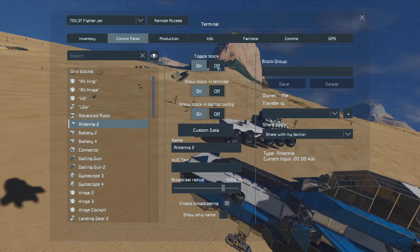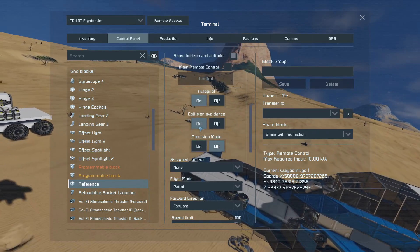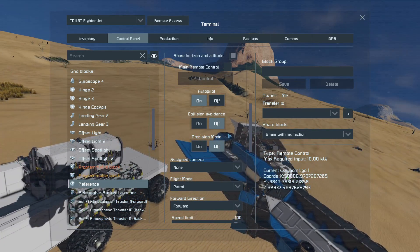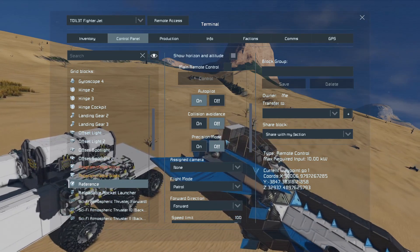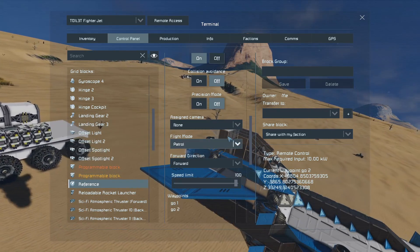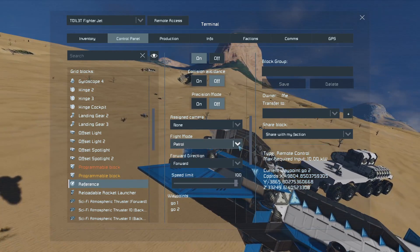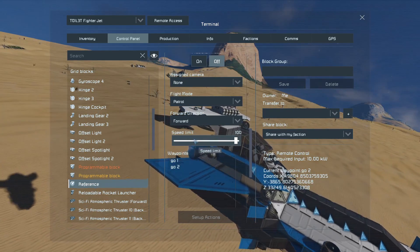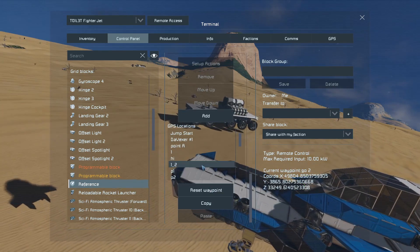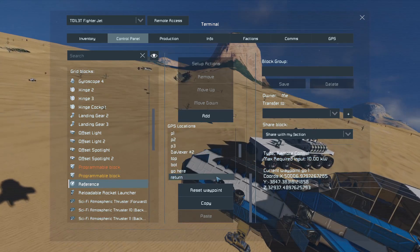In the remote control itself you put autopilot on and collision avoidance on so it avoids colliding with things, though you can turn it off too. If a waypoint is behind a mountain or rocks you want collision avoidance on so it doesn't smack into a wall. The flight mode can be set to patrol, circle, or one way. You can also adjust speed, and add GPS locations to the waypoints list.